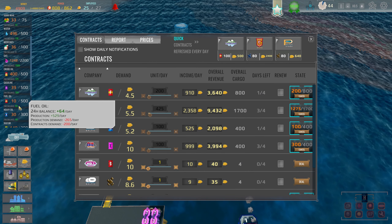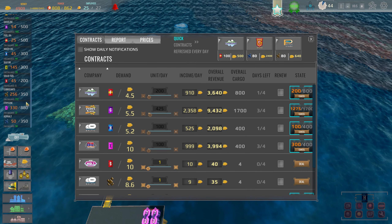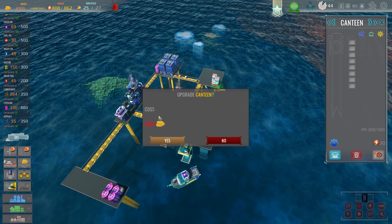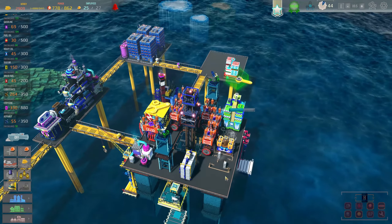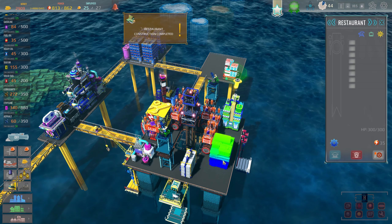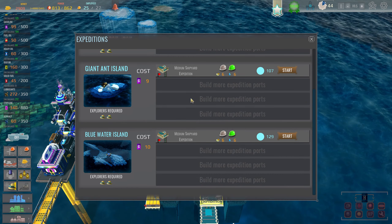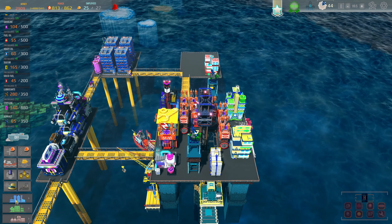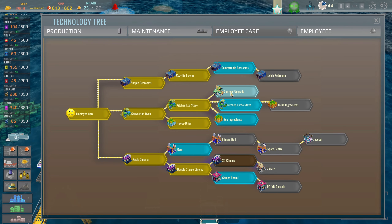How are we doing on fuel again? Fuel oil is kind of on the low end. Asphalt — I don't have enough to sell, and lubricants we're holding on to. Did I upgrade this building? Yes — I upgraded the canteen but it apparently became a restaurant, which I didn't know I had unlocked. Before anything else, let me send these guys on another expedition to Blue Water Island. When did I unlock the restaurant — did I do that by accident?